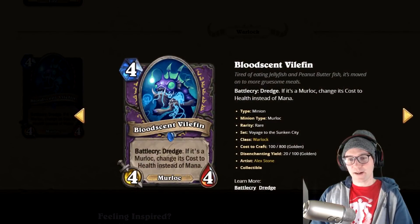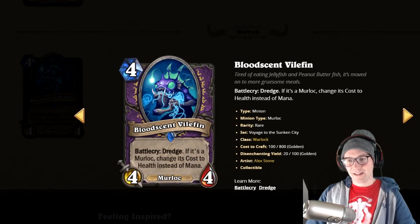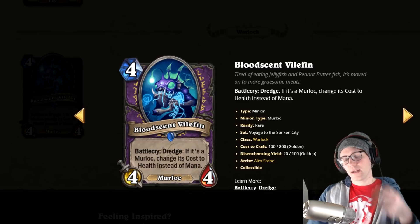Finally, this one — Battlecry Dredge: if it's a murloc, change its cost and stats. The obvious high roll is hitting something like Murozond, but I have a hard time imagining a Murloc Warlock deck. I don't think this card is that strong, but maybe someone finds the right broken synergy. It's more of a deck-building, testing kind of card with some potential.